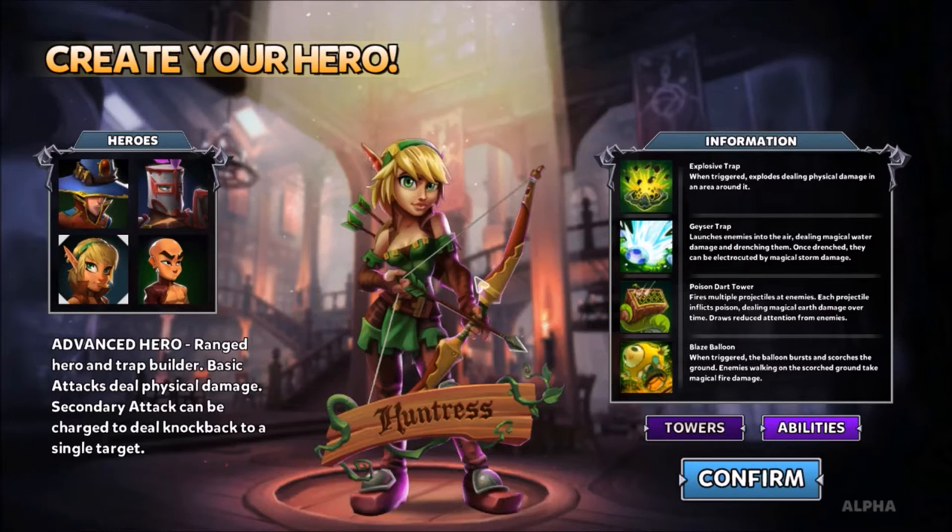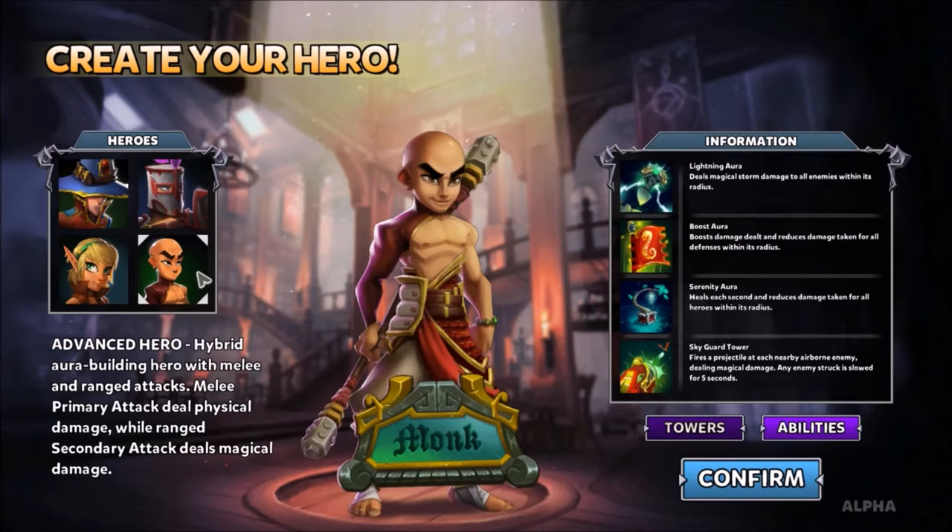It's a ranged DPS class if you do want to play her as DPS. And the Monk, which is a ranged or melee DPS class depending on how you want to play him. He has three auras and one tower, tons of utility. I would say one of the highest utility classes in the game and has one of the most powerful towers in the game, except that it only hits air units.